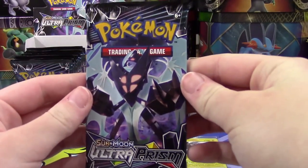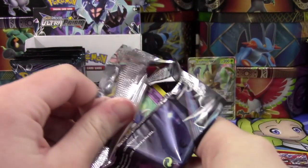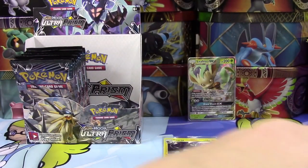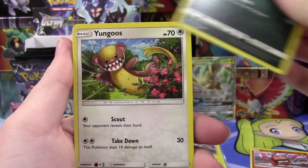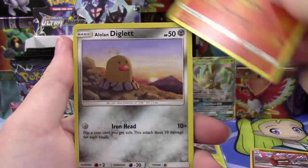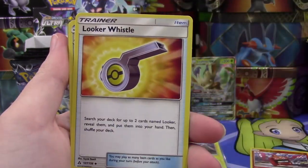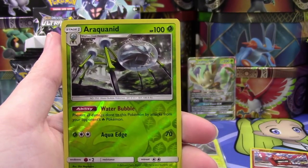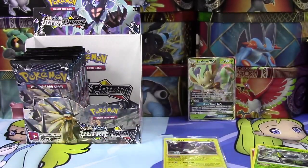We've still got a ton of packs to go, so hopefully we can get some more awesome pulls on this half of the Booster Box. We've got a Skaroopy, Stunky, Yungoose, Magmar, Alolan Diglett, Fairy Energy, Rangaroo, Looker Whistle, Floatzel, our Reverse is a Rare Araquanid, and a Wash Rotom Regular Rare.